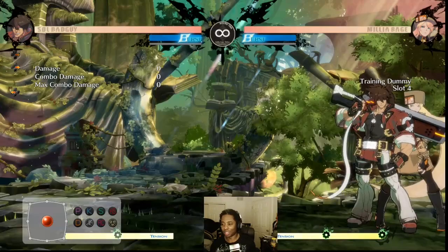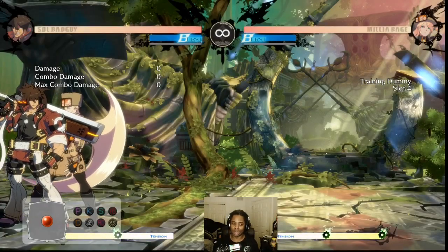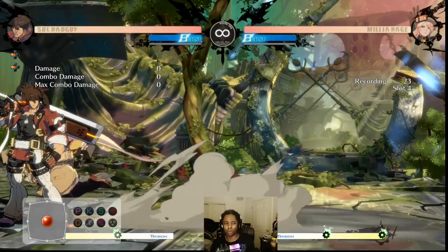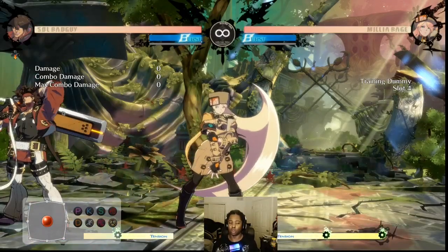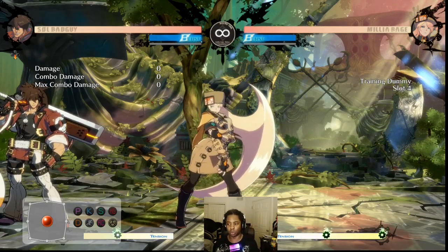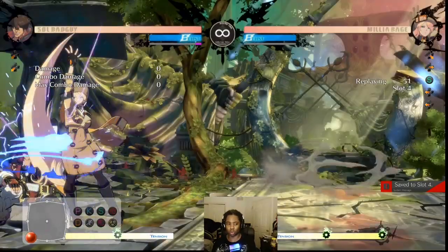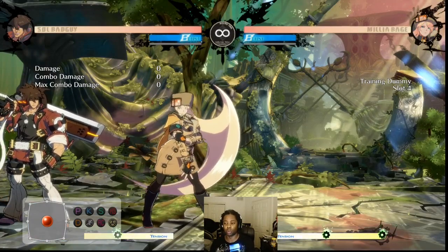Step one: super jump. Very important. Step two: Faultless Defense. Faultless Defense is really important. If you block normally, this happens — but if you FD, that happens. For the cost of meter you get more pushback, but the opponent gets to be plus two. So this 5K that Millia does, which is normally minus three, is now minus one. Or this close slash that's normally minus two becomes zero — but look how far away she is compared to normal blocking.